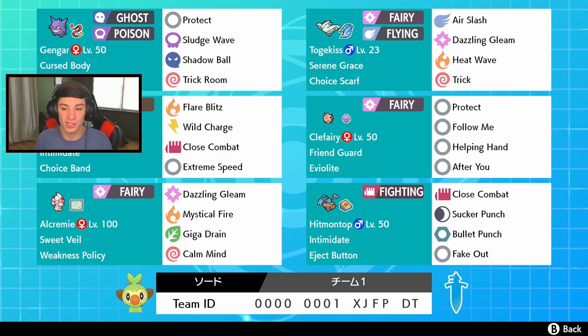In the final spot we got a great lead Pokemon in Hitmontop. It has Close Combat, Sucker Punch for first-turn priority, Bullet Punch for first-turn priority, and Fake Out just to get an easy flinch right off the bat. If you want to use this team for yourself, the rental code is at the bottom of the screen. I'm hype, so let's hop into some double battles and try to get some wins.